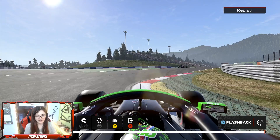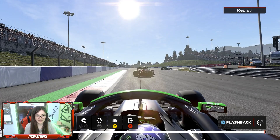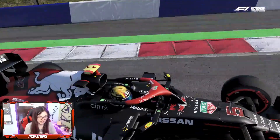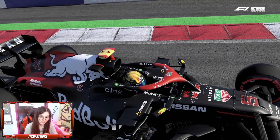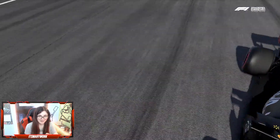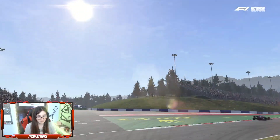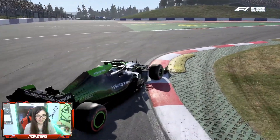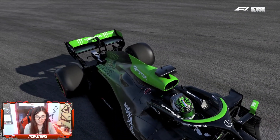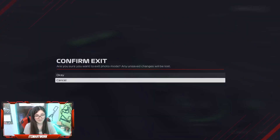Verstappen's leading, Gasly's in second, Vettel's in third, and Hamilton's in fourth. I want to get a better look at these helmets — very nice. Gasly still has his typical kind of style, just different colours now to match the Monster Mercedes team.